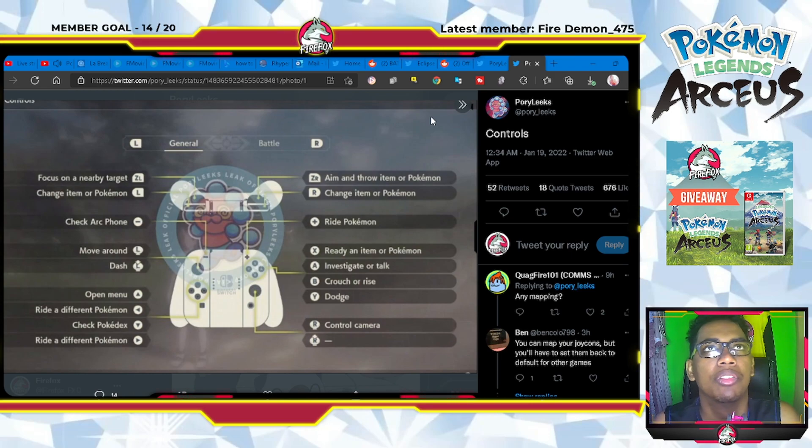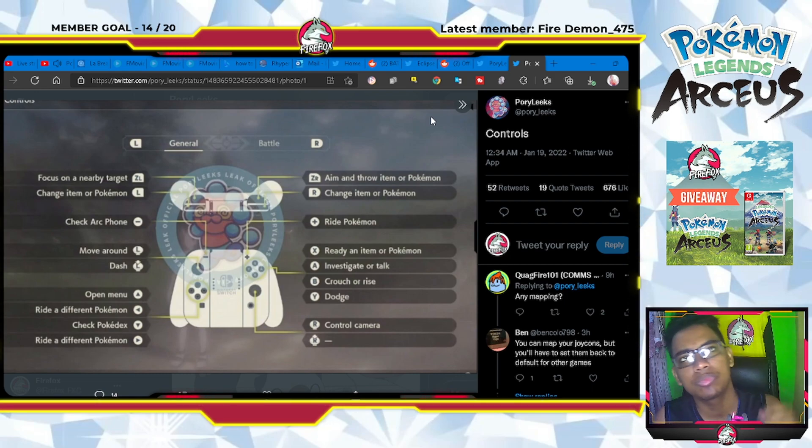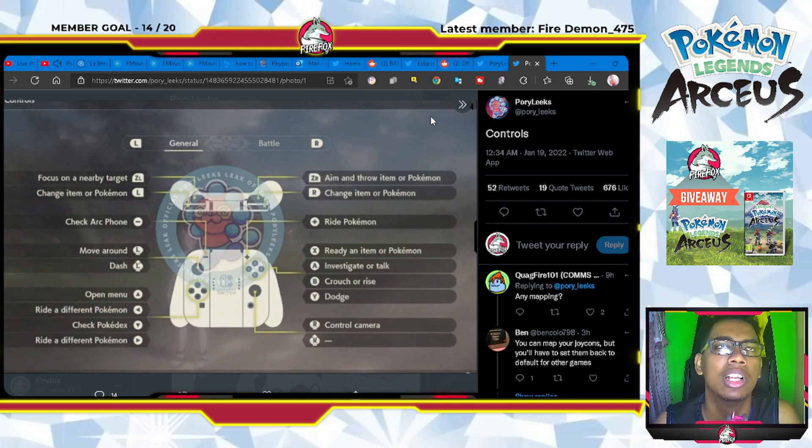Moving on to the general overworld controls: ZL is to focus on nearby targets — to steady and aim. The L button above that changes your item or pokemon. ZR on the other side is to aim or throw an item at a pokemon, or throw a pokemon itself. R above that also changes item or pokemon — L to go forward one, R to go back to the previous one. The Minus button is to check your Arc Phone, and the Plus button is to ride a pokemon.